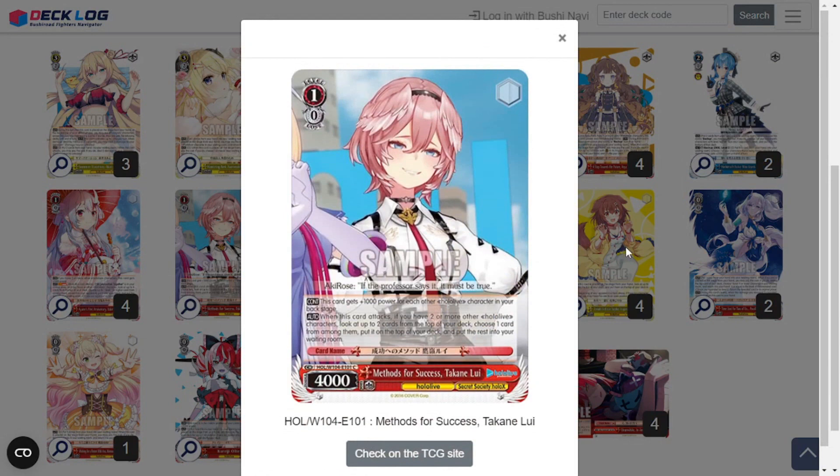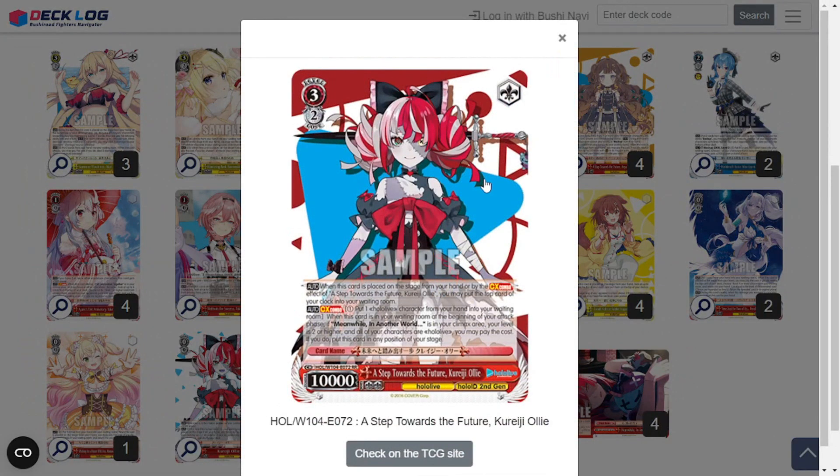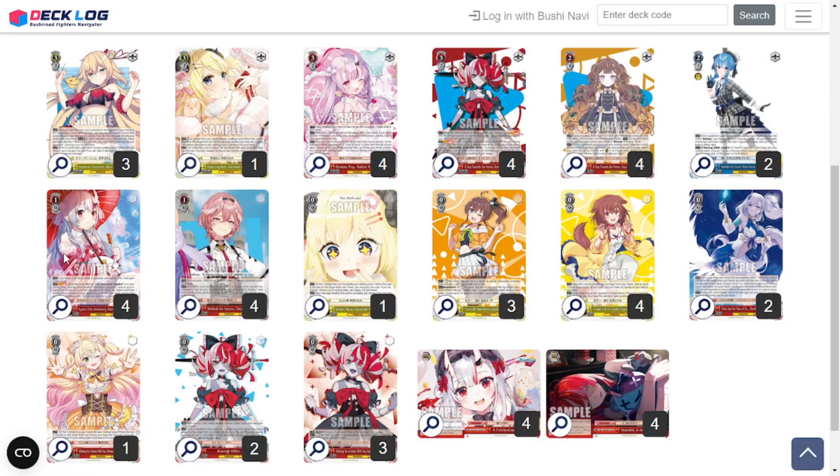Then we have four copies of Methods for Success Takane Lui — one of my favorite cards of all time, she's just so smug. She's a 1-0-4k. This gets 1,000 power for each of your other Hololive characters in your backstage, making her a 6k if both are filled. When this attacks, if you have two or more other Hololive characters, look at up to two cards from the top of your deck, choose one, put it on top of your deck, and put the rest into your waiting room. Really useful to choose what you're going to be triggering — if you see an Ollie and want to pitch her to the waiting room, you can, or you can keep her in stock before a refresh.